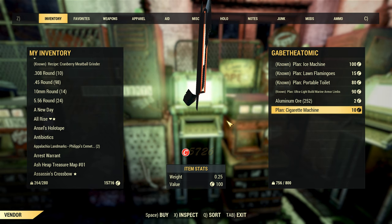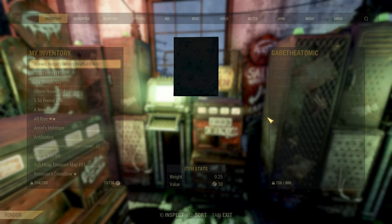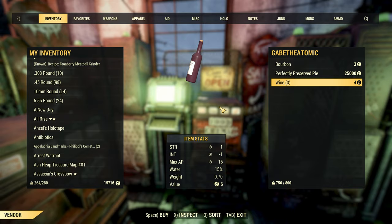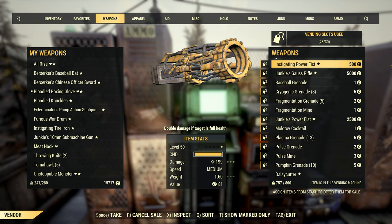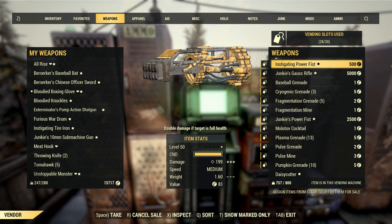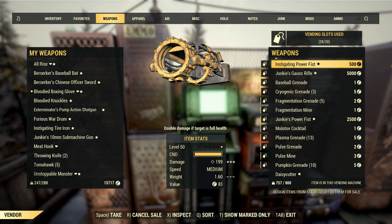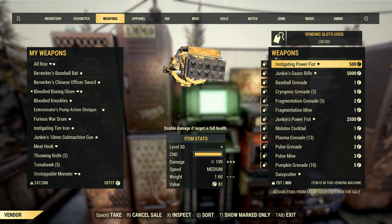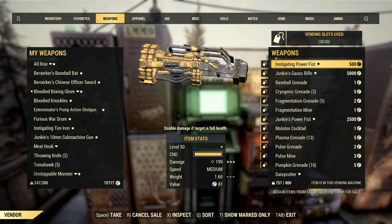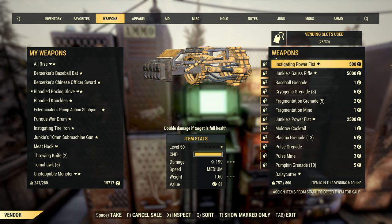The question now is how much should you sell these items for? I can't give you exact prices for every item — for price checks, heading to Discord or Reddit is your best bet. What I can show you are some examples of price points from my own vending machines. Starting with legendaries: this level 50 Instigating Power Fist is on sale for 500 caps. Instigating has a solid effect on a power fist, helping you get one-shot hits easier with an unarmed character. It's also at the highest possible level, but it's only a 1-star legendary and power fists aren't in high demand, so I haven't set the price too high. 500 caps is a very modest amount for someone looking for a strong unarmed weapon, and I fully expect this item to sell.